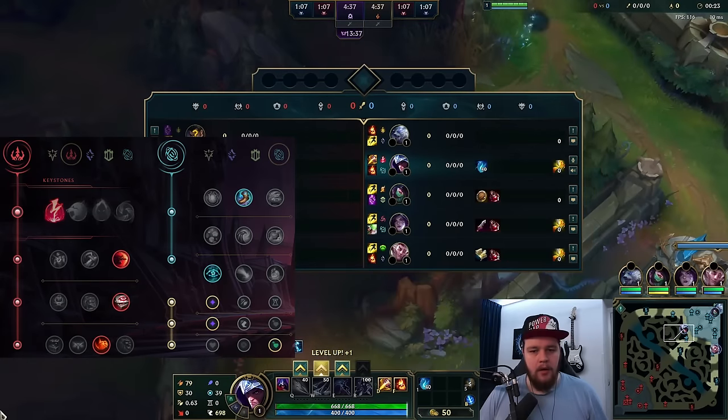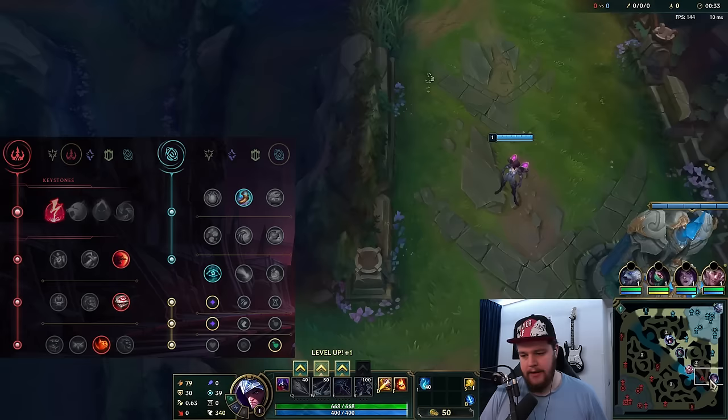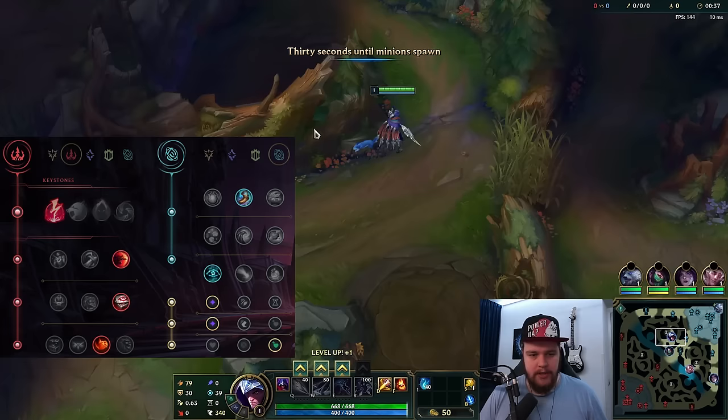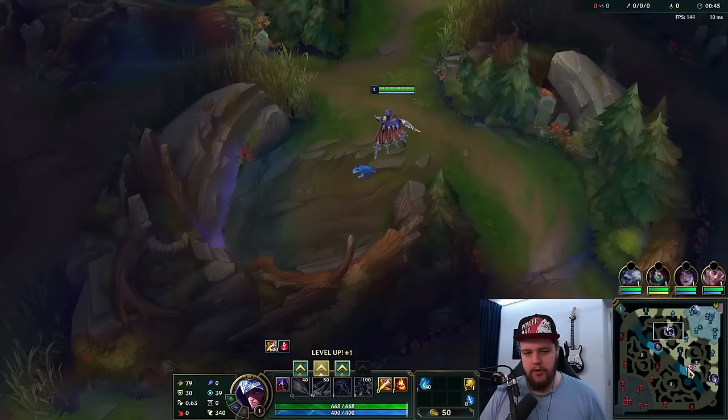All right, time for a Talon game. It's gonna be a beginner's guide to Talon — I'll explain everything in as much detail as I can, from pathing to how to use your skills. I'll be facing an Amumu here, which should be pretty free for me honestly, because that champ doesn't invade. I don't have to interact with him too much in the early game. Could potentially invade him because I have ignite, which makes me relatively strong.